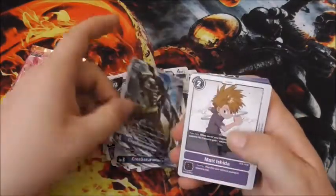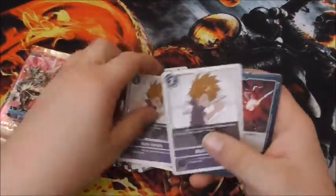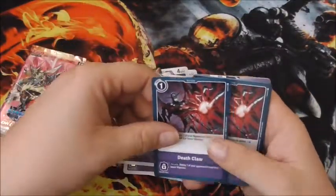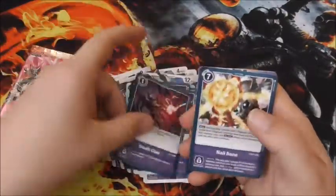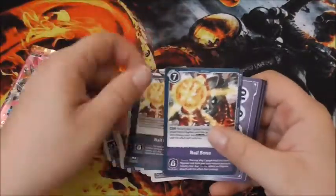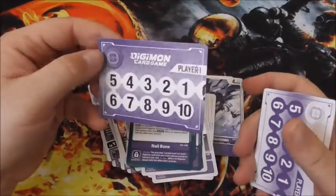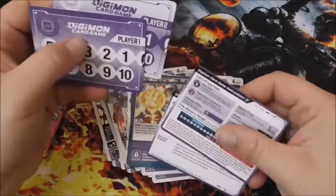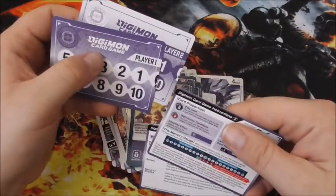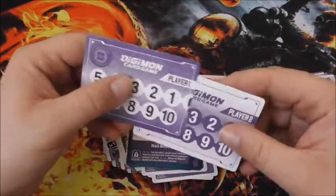There are two of those. And then we have a Mat Ishada — four of those. Death Claw. Nail Bone. And then this is your counter, I guess. There's a lineup, and then you have your little cards. This is your memory gauge — that's what they call it — your memory gauge and your opponent's memory gauge.